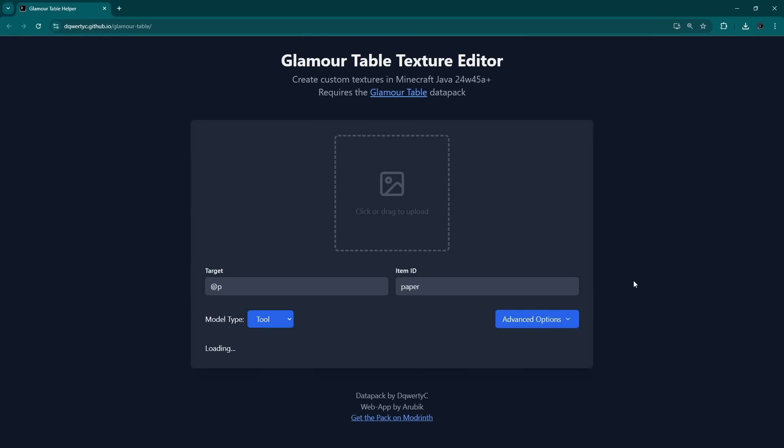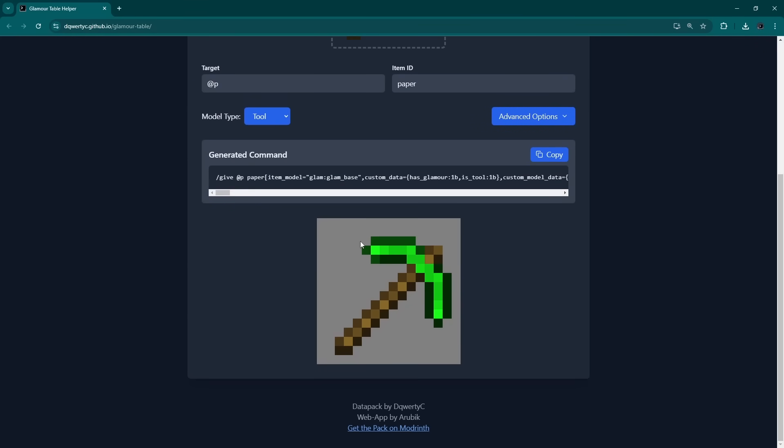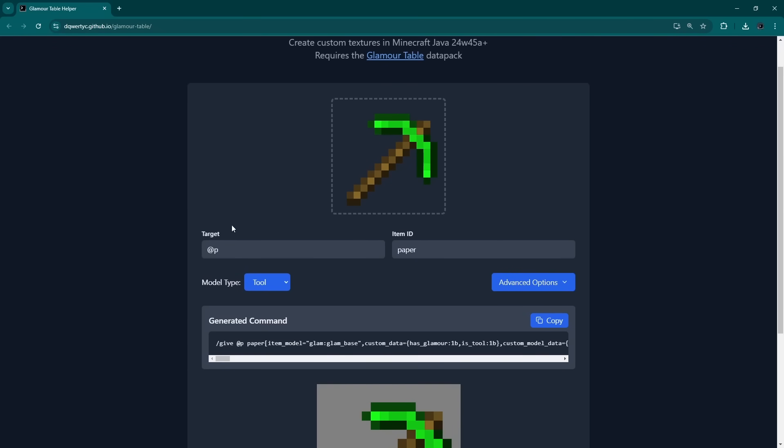To help make items that are compatible with this resource pack, I've put together a little web app. I did most of the backend, and then had some help from somebody on the discord to make it look pretty, because the early version was ugly. With this tool, you can take any image you want — for example, this emerald pickaxe texture — and it will rescale it to 16 by 16 pixels and generate a give command that gives you an item with that texture. You can change who the give target is and what the item ID is.